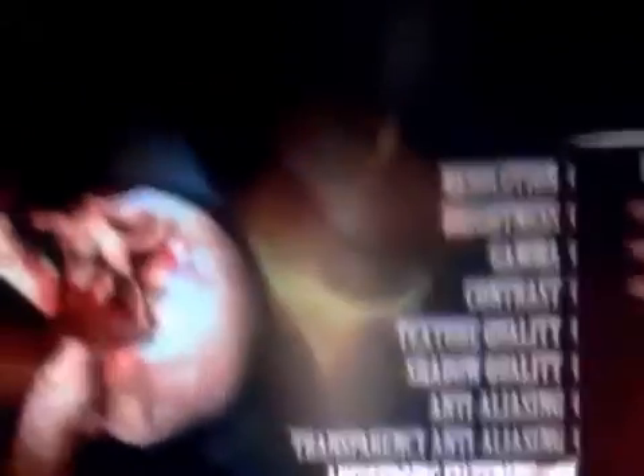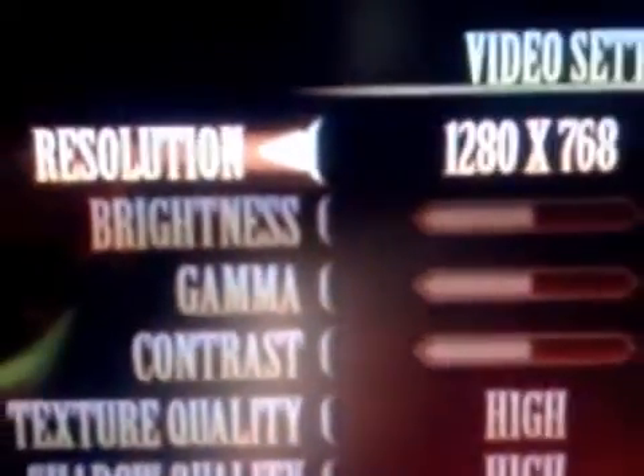And now, go to options, then to the video settings, and select the lower resolution — this resolution here.